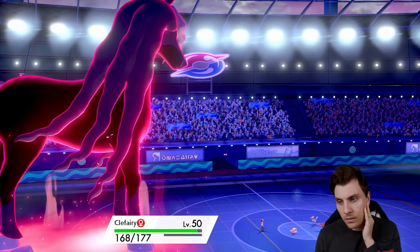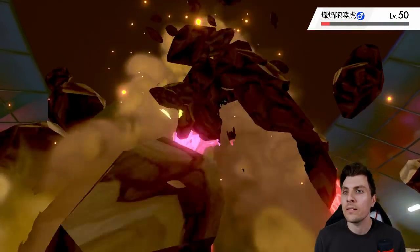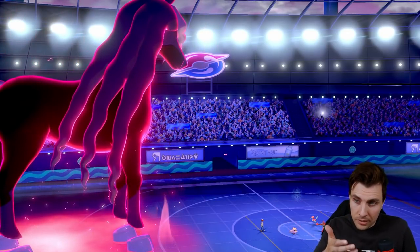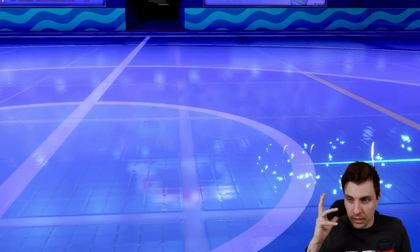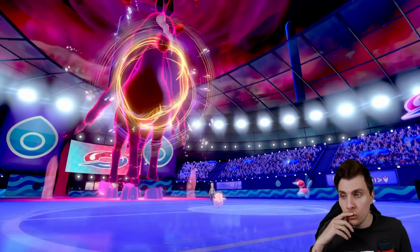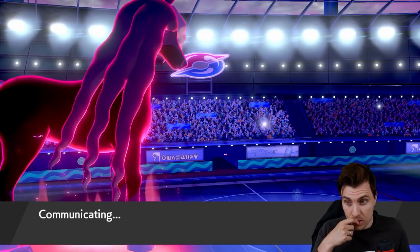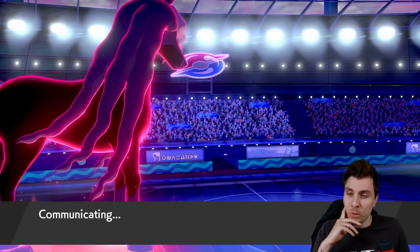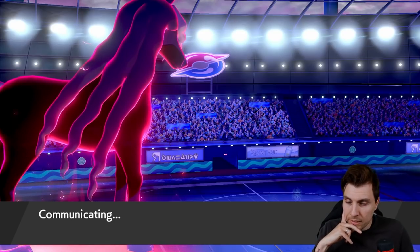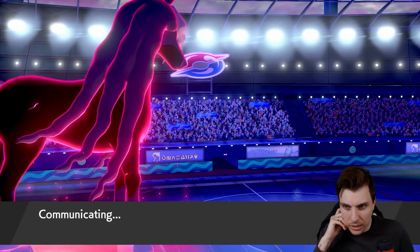We take out the Incineroar - that's huge for us. It's a bit of a double-edged sword: we get the Grimm Gear boost from Spectrier, which is amazing, and the Special Attack boost, but if Trick Room goes up we then allow my opponent to get in whatever they want. Eerie Impulse coming out - could be worse, no Trick Room though. We're only minus one because of the Grimm Gear boost.